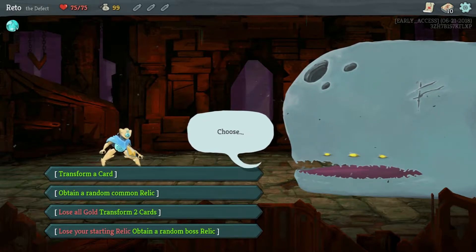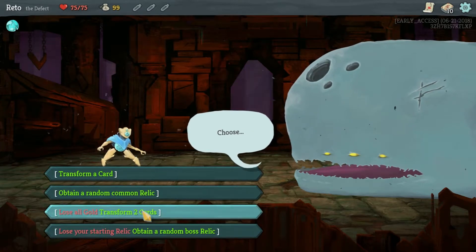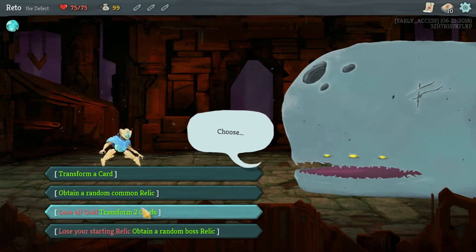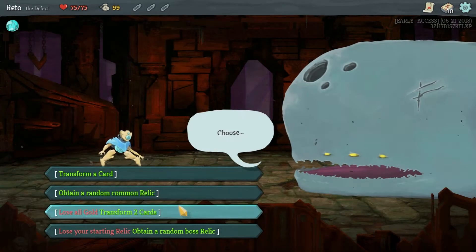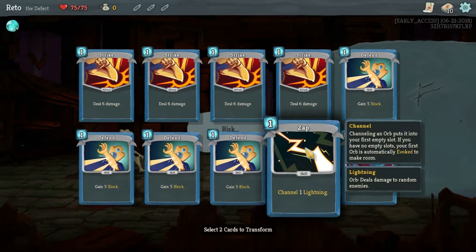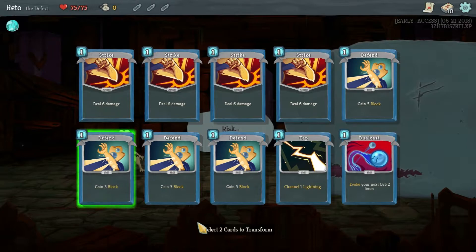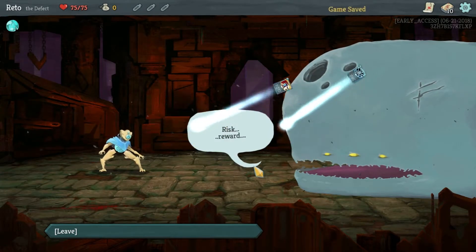Lose all gold to transform two cards - I don't know, do we get a pick? Like, it could be good transforming them. I want to know - do we get a pick? I do not get a pick.